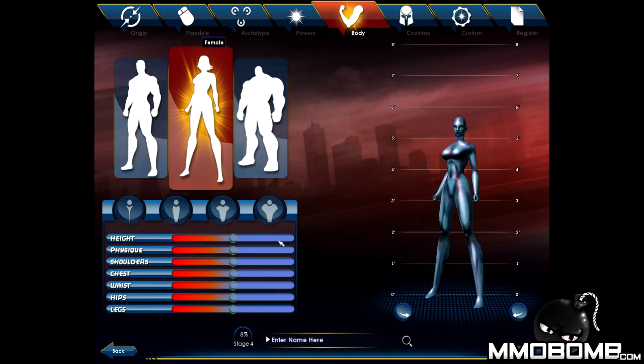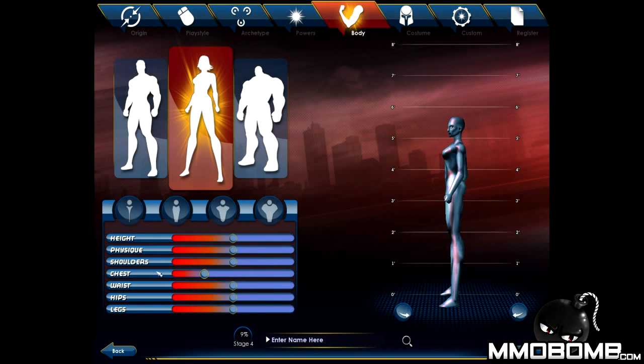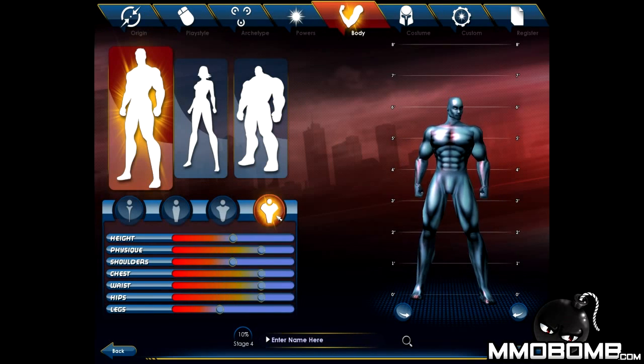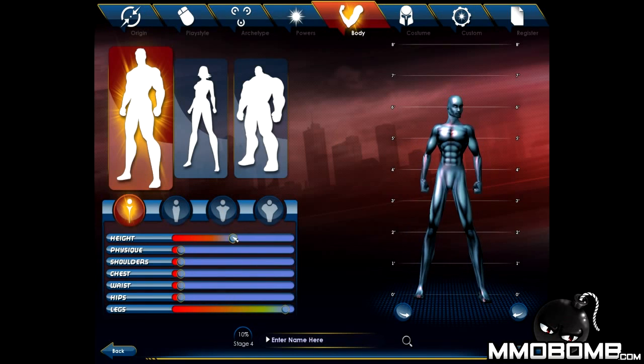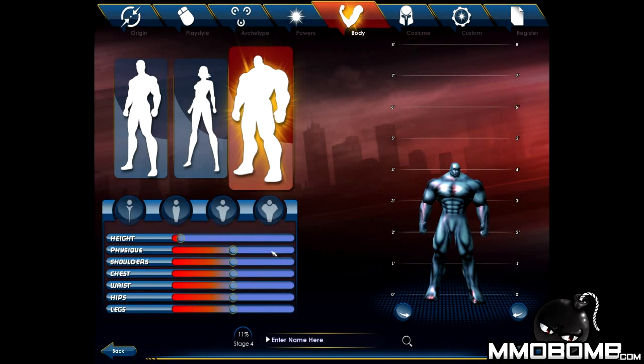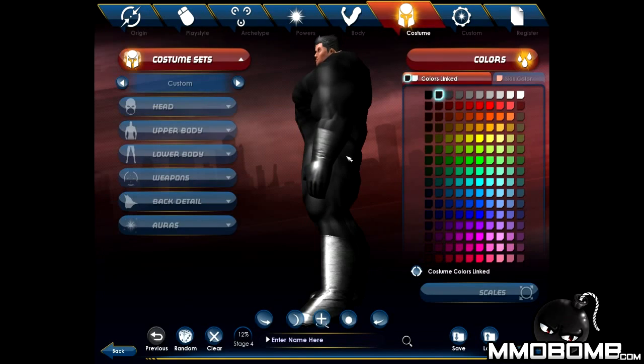Now we can actually pick our body type. They do have it — that is the most important part of any game in the world. There's your brute character, there's more of your physique character. You can actually make him short or tall — I can increase him and decrease him. He can be a tiny midget. He's completely physiqued: broad shoulders, huge chest, huge waist. So let's go next.